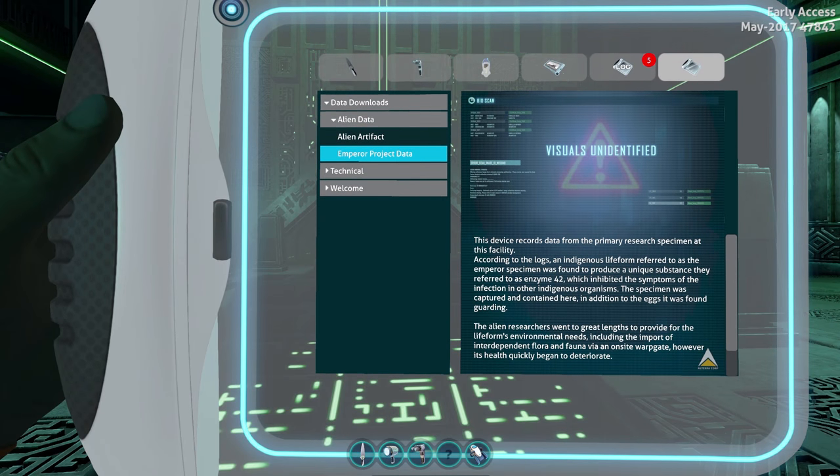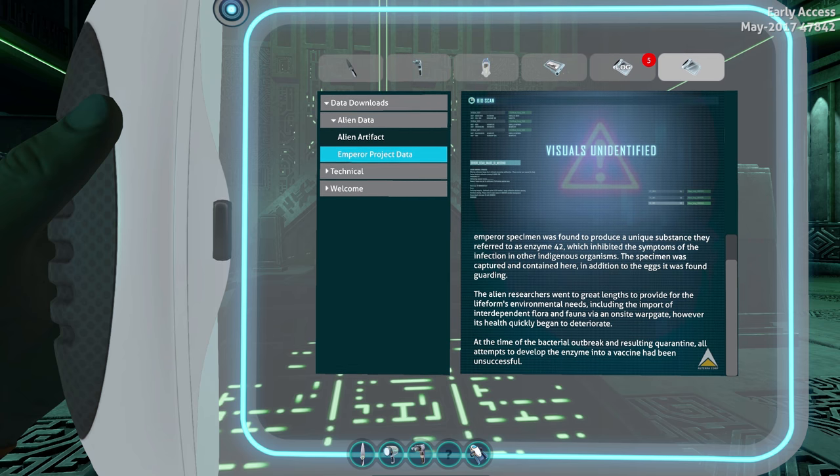Emperor Project Data. This device records data from the primary research specimen at this facility. According to the logs, an indigenous life form referred to as the emperor specimen was found to produce a unique substance they referred to as Enzyme 42, which inhibited the symptoms of the infection in other indigenous organisms. The specimen was captured and contained here in addition to the eggs it was found guarding. The alien researchers went to great lengths to provide for the life form's environmental needs, including the import of interdependent flora and fauna via an on-site warp gate. However, its health quickly began to deteriorate. At the time of the bacterial outbreak and resulting quarantine, all attempts to develop the enzyme into a vaccine had been unsuccessful.